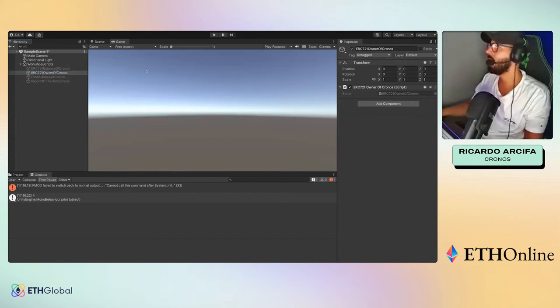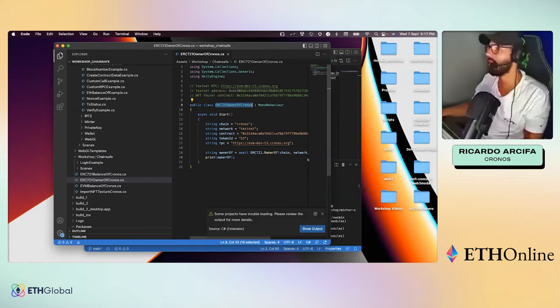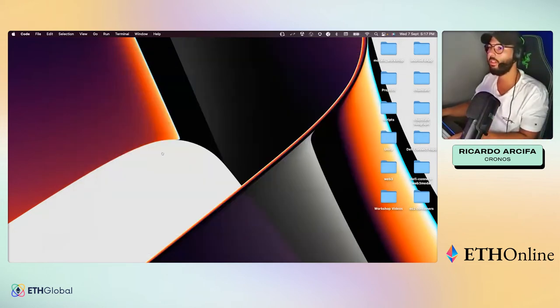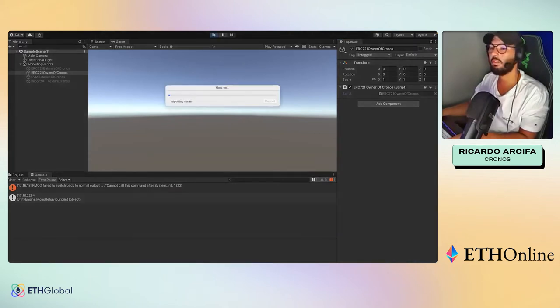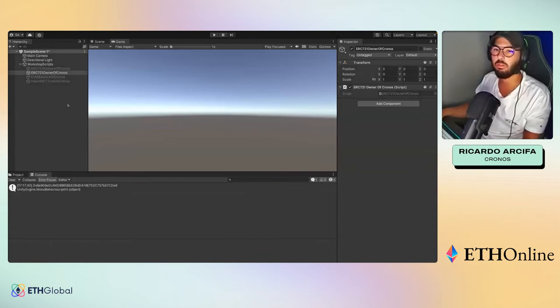The second option is the Owner class — it takes a couple of parameters and checks for the owner of a specific token ID within a specific contract, again on testnet. Running it in Unity, it prints out the address associated with that test NFT, indicating ownership. This is an interesting function — in a game context, you could create functionality that ensures specific ownership is identified within the game.